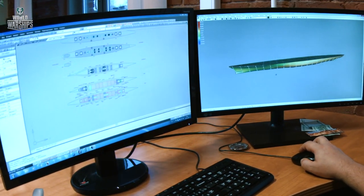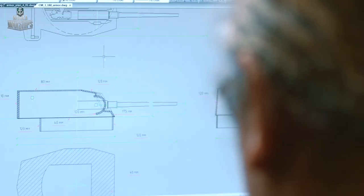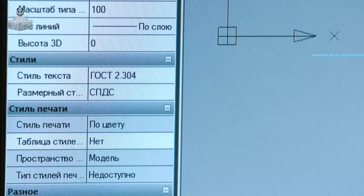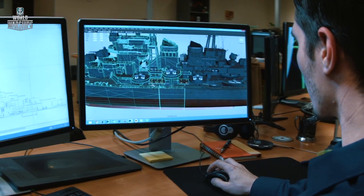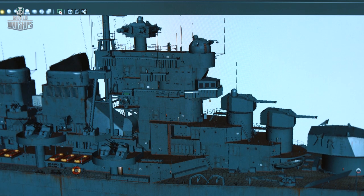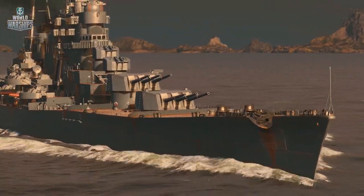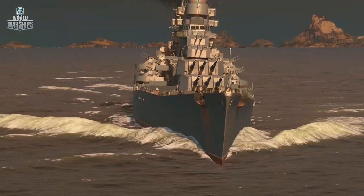The Soviet cruisers branch will be crowned by Project 66 Moskva. The ship wasn't laid down, but it was designed with enough detail—blueprints exist showing her armor layout and describing her inner construction. In our game, this ship will oppose USS Des Moines, as it could have done in real life.